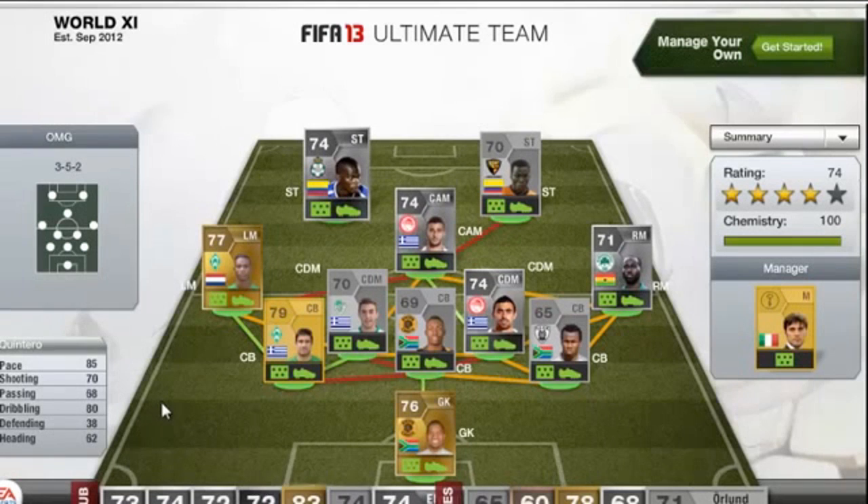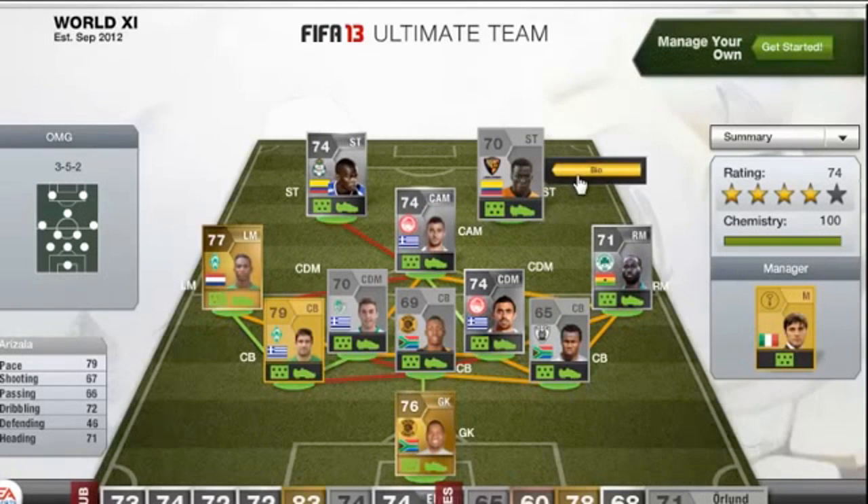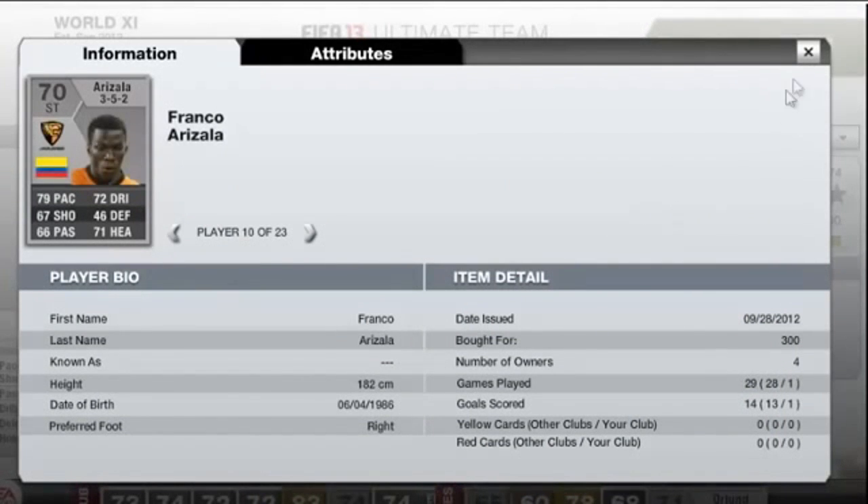Going to the strikers now, Quintero — another 5-star skiller: 85 pace, 70 shooting, 68 passing and 80 dribbling. And the final player, Arizala: 79 pace, 67 shooting, 66 passing, 72 dribbling and 71 heading. He cost 300 coins there.